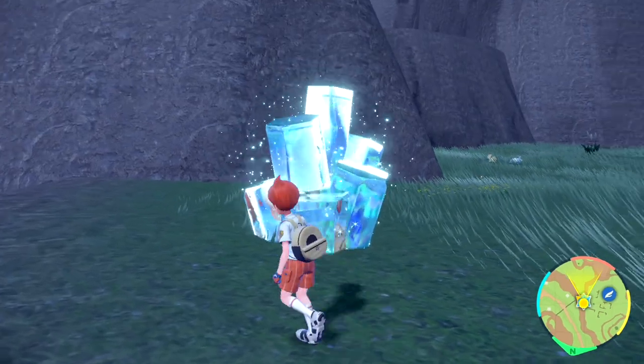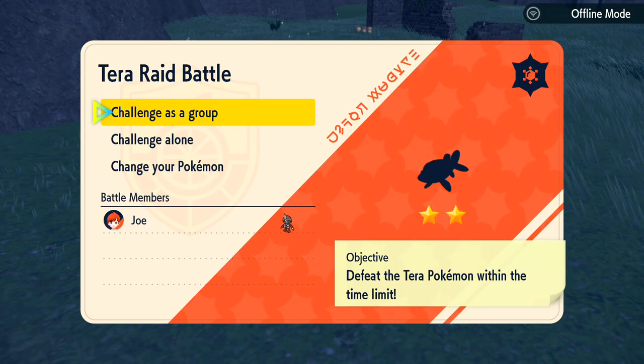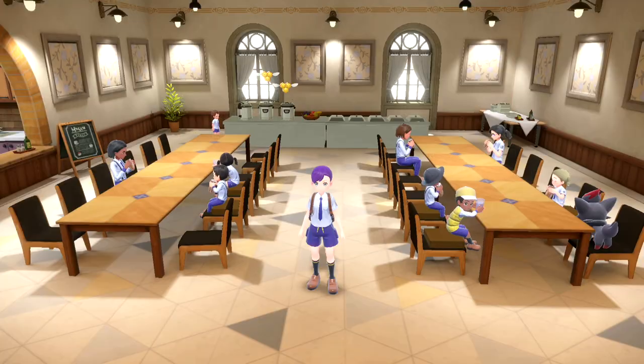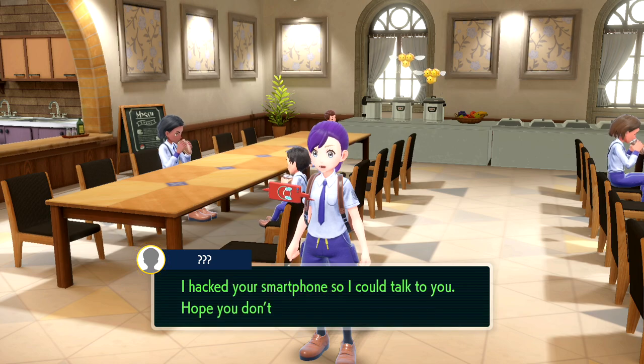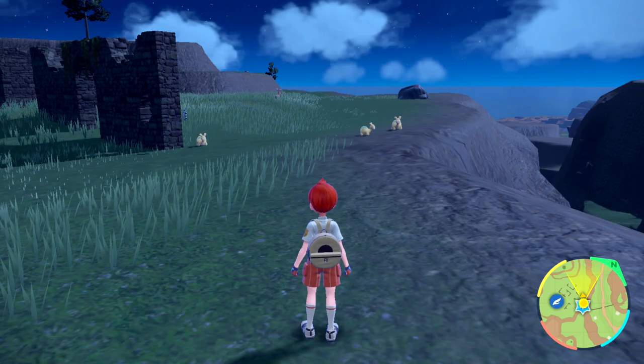For my next tip, make sure you interact with all of the Tera Dens as you go past them. Even if you don't want to battle the creature inside, when you back out you'll still gain LP. This LP increases the more badges you have, which is great because you'll accumulate more and more over time — and it's used as a currency to get TMs and other items as you progress.